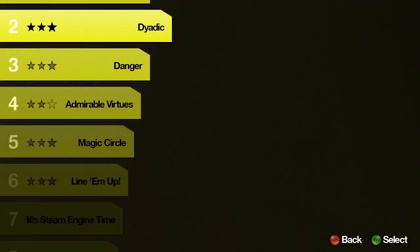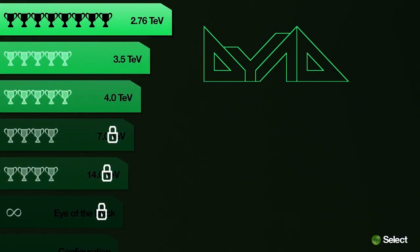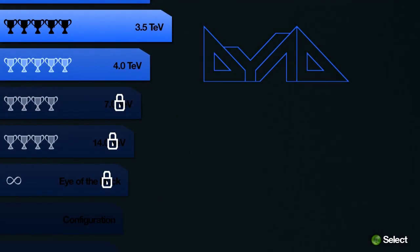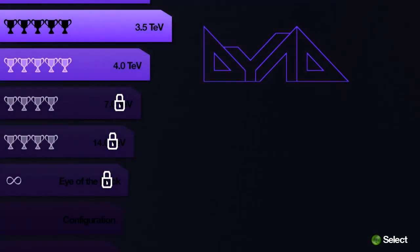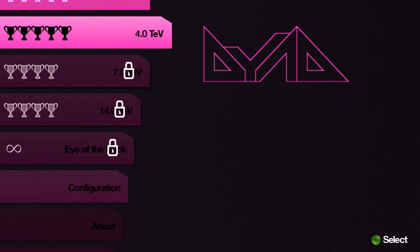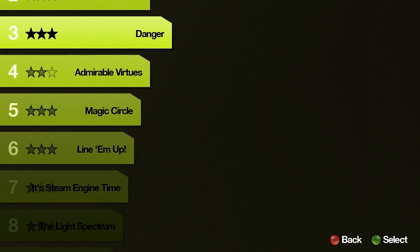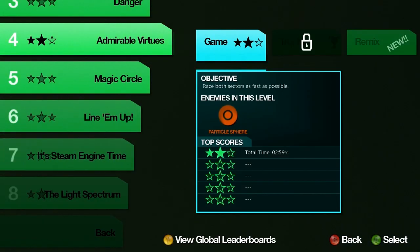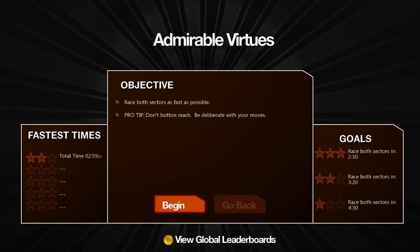So let's start early and try to explain what's going on with Dyad. You could have a lot of fun just playing around with these pitches in the main menu. The 2.76 TEV — let's call it Terravolts — refers to the difficulty or progression in the game. 2.76 is where we started, and I just unlocked 4.0, which represents about an hour and 15 minutes of play. Let's check out an earlier level like Admirable Virtue.